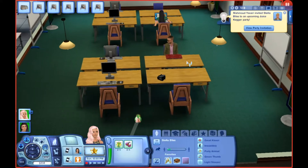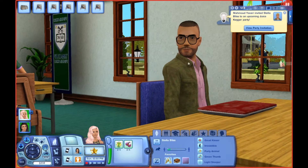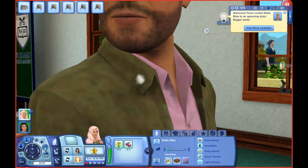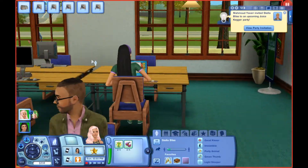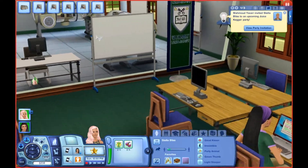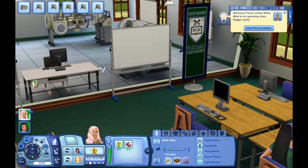Over here is a little study area where they can get some homework done. This guy's looking mighty fine with his really big glasses. And then there are some whiteboards — on the whiteboards you can make a chart, draw a diagram, design sports plays, outline an idea, solve an equation, or create concept art.